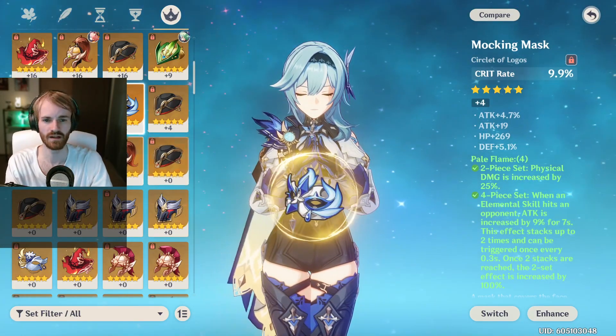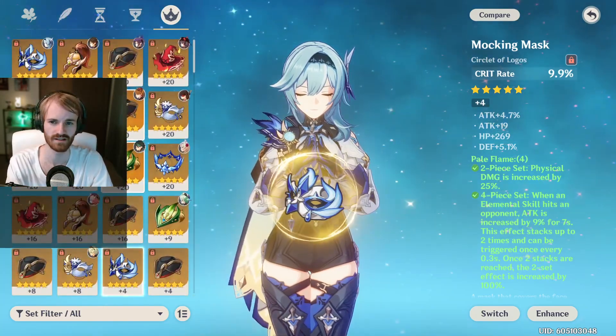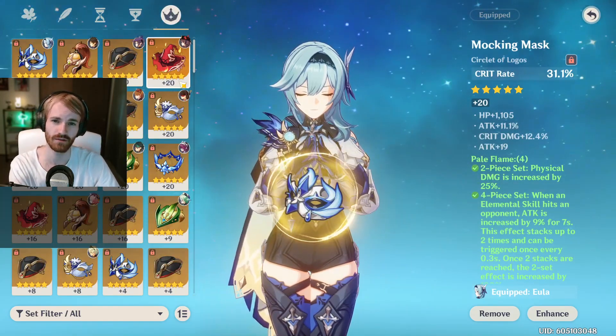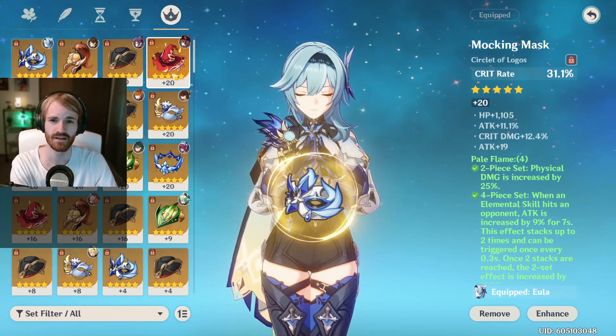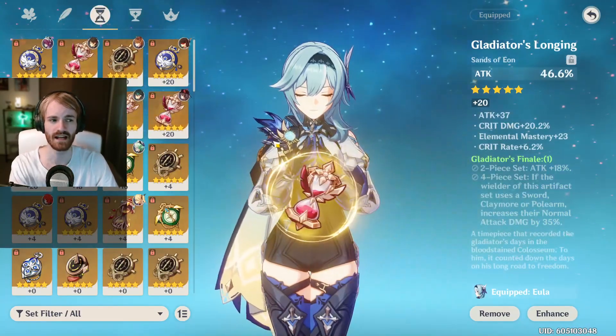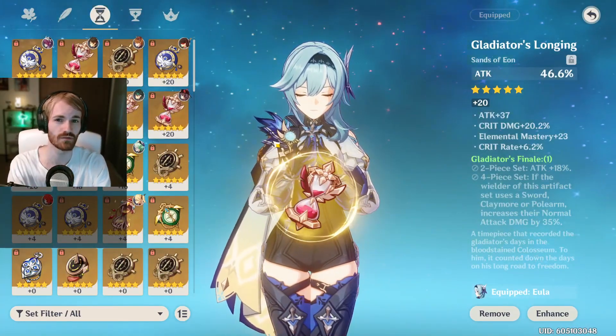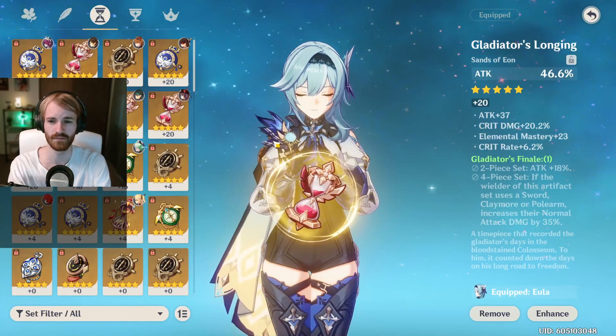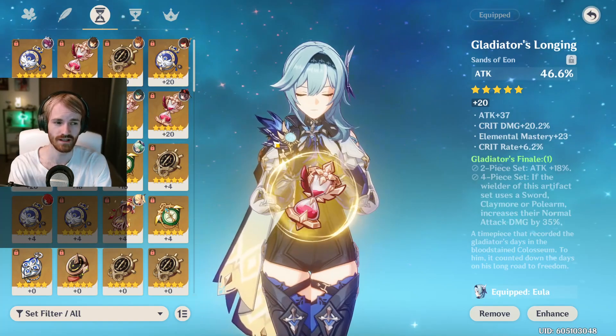In the meantime, my four-piece Pale Flame set is the strongest set I have currently. With this set bonus, you're going to want to run either a crit rate or crit damage headpiece, with a physical damage goblet, and either an attack sands or an energy recharge sands. You're going to want to look for a good amount of crit rate or crit damage in the substats.